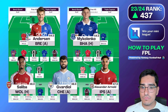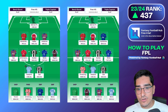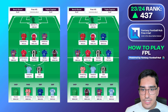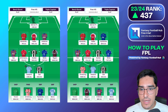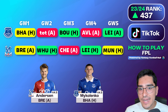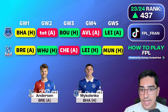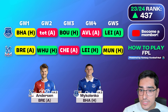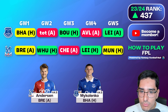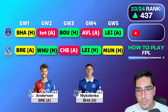Another rotation aspect involves your third and fourth defenders. Two 4.5 defenders can rotate for each other's bad fixtures. Premium defenders get more clean sheets and tend to play more often, whereas a 4.5 defender from Crystal Palace or Everton may have more bad fixtures and need rotating in and out. A good example is the rotation between Mykolenko and Anderson at the start of the season — you bench one on their bad game weeks and the other on theirs. Rotation can make your team more robust when injuries strike.